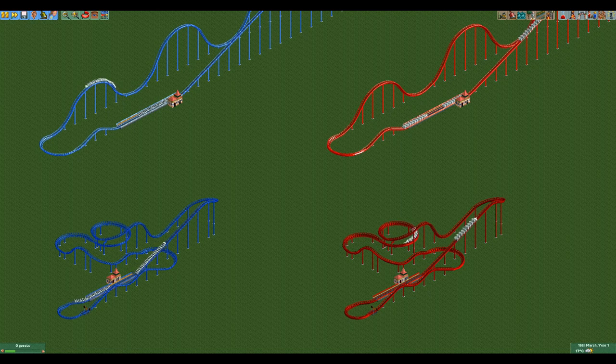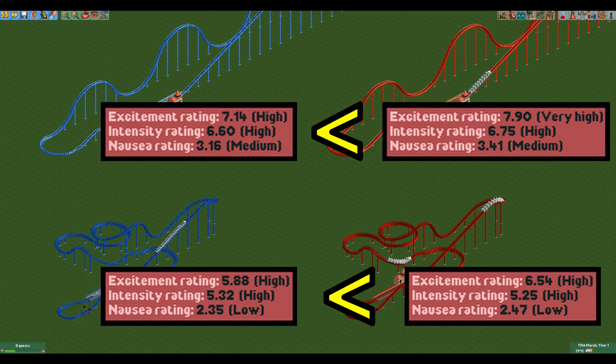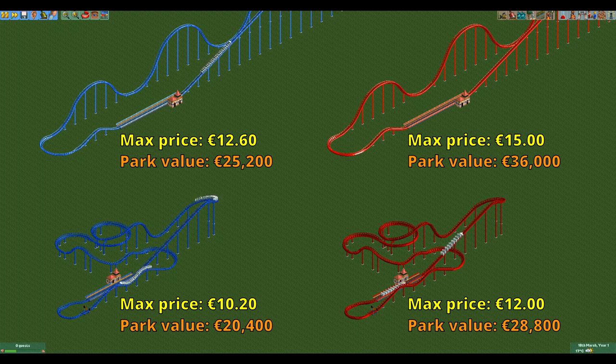Now let's take a look at the stats. This is where the hyper twister easily wins, as on both designs it has by far the better stats. The excitement rating is a bit more than 10% higher and the intensity and nausea ratings are very similar. The excitement rating is the most important here as for both coaster types it contributes the most to the park value and the maximum ticket price. You can charge more than 17% more for the hyper twister on both designs.